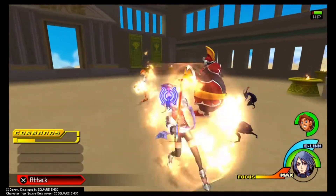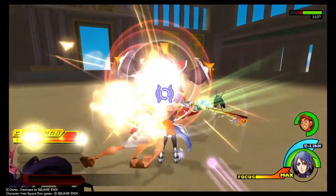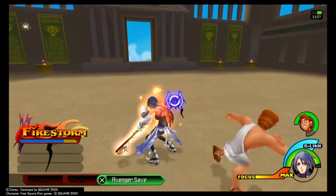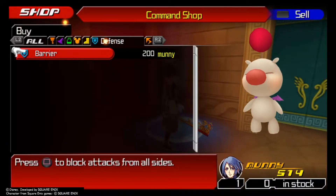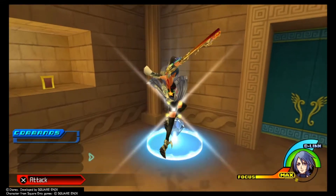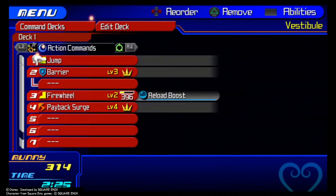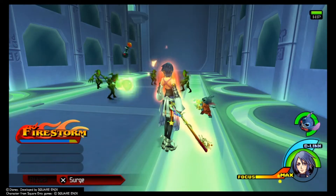After finishing Radiant Garden, I decided to go to Disney Town and then Olympus. When fighting with Hercules, I noticed we were not doing a lot of damage with Firewheel anymore, so Aqua definitely needed to level up. However, because we are in the second half of the game, we can buy an Esuna command and a Barrier command. When we meld them together they make a Renewal Barrier. We will need this command and luckily we don't have to level up Esuna or Barrier to meld it — this will be the only way of healing in this challenge.